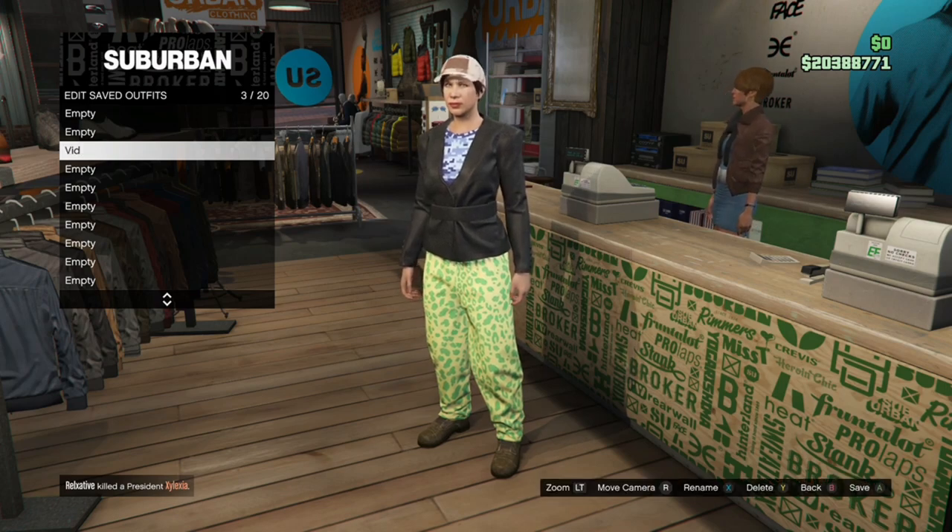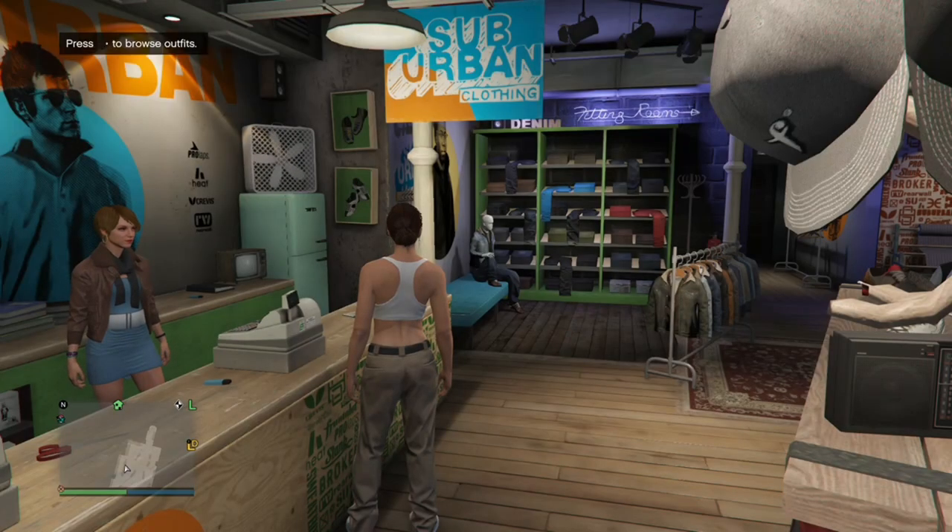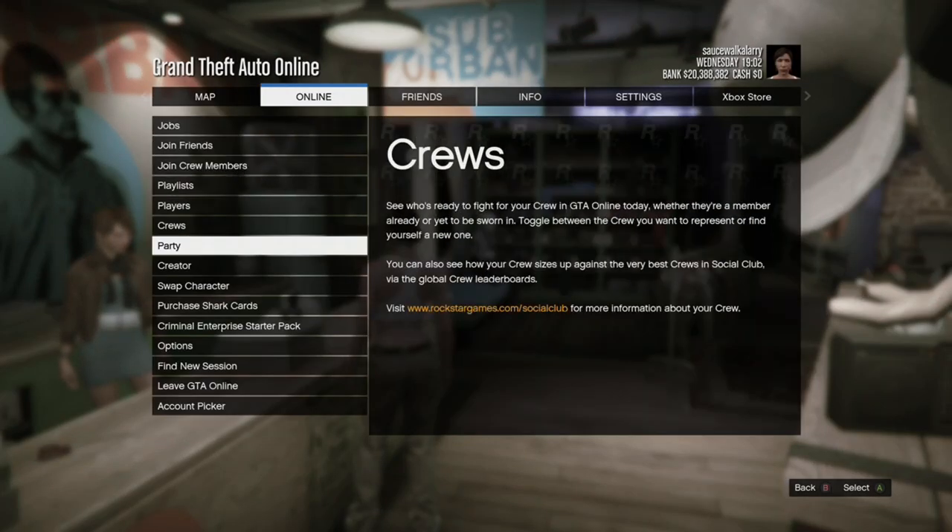Once you save the outfit, back out, go to Standard Outfits, and purchase a Chica outfit. When you have that, back out, hit your pause button, go to Online, and go inside of Creator.